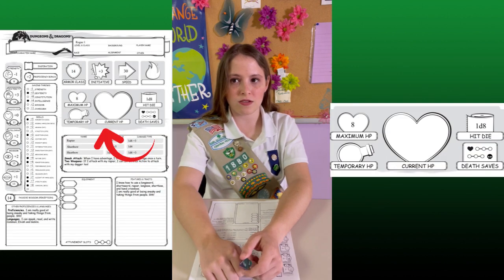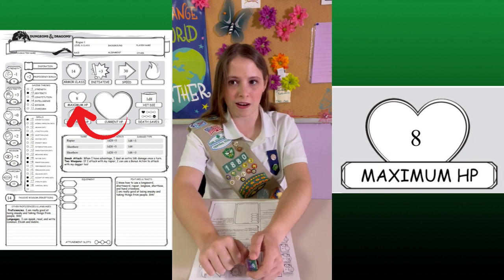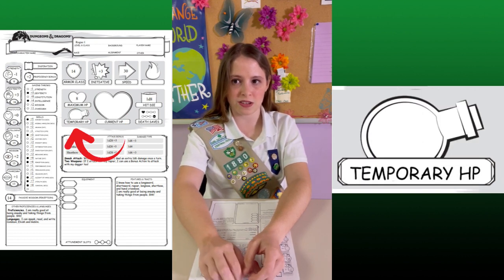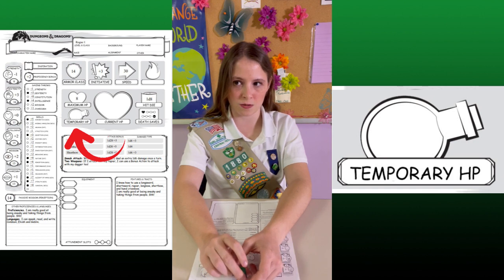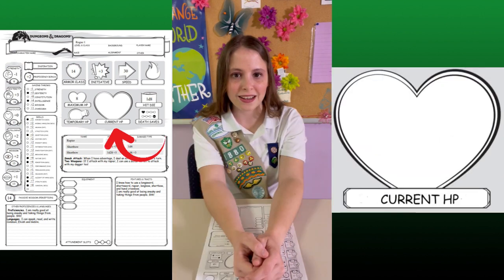This area right here is meant to keep track of the character's health. Max HP is the max amount of health the character can have. Temporary HP is for when some sort of magic increases or decreases the character's max health — the growth potion in Macy's Gift Bag can do that.